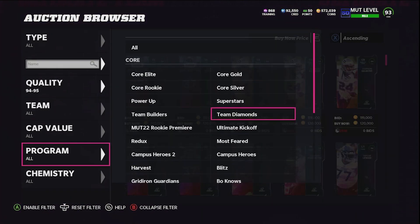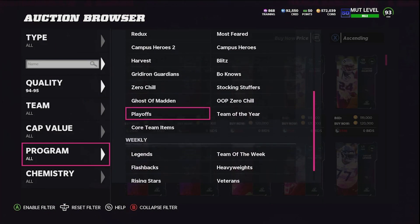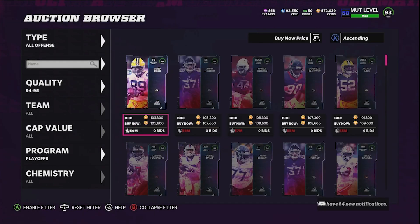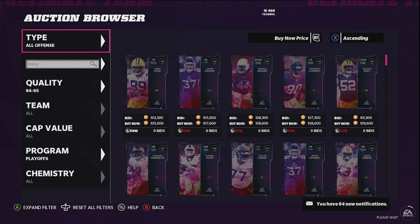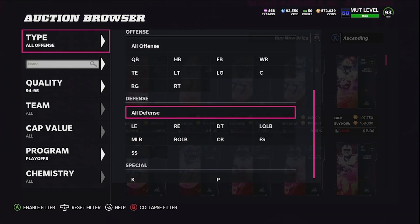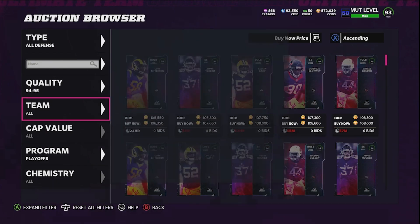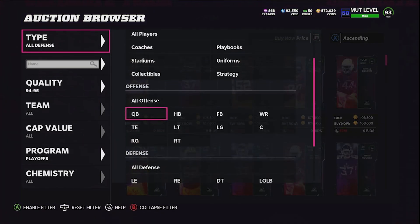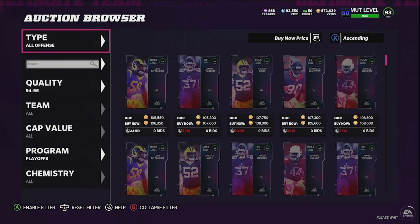The first step in this method is we need to get 94 playoff players — specifically three 94 playoff players — for around 100k each, depending on when you're sniping or what time of day it is. You might need to filter by all offense and all defense. Basically we need to get three 94 playoff players for around 300k total.